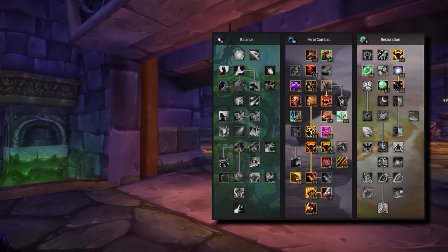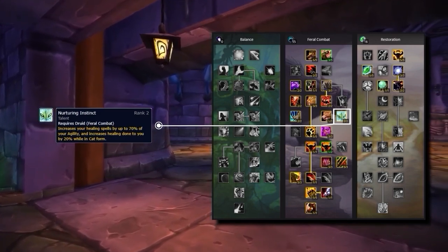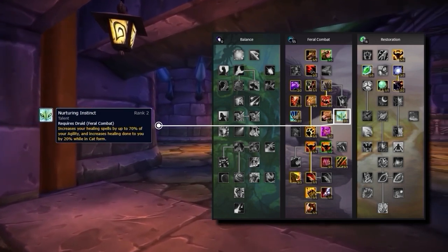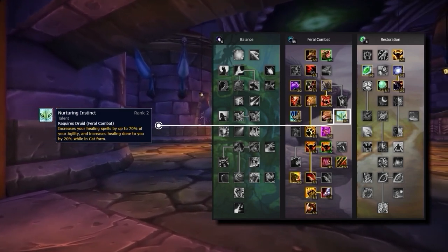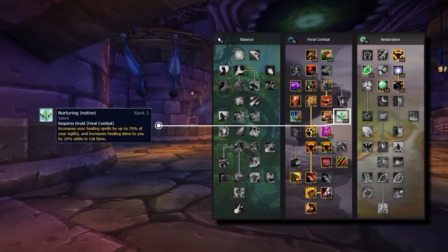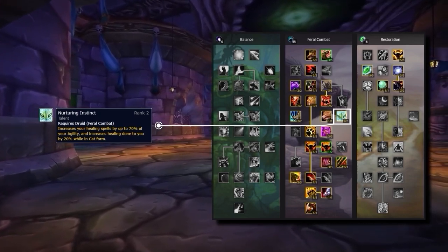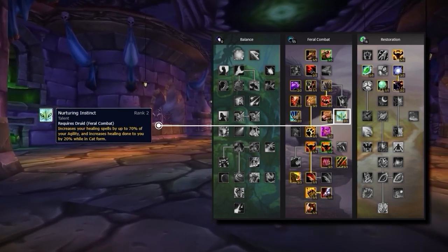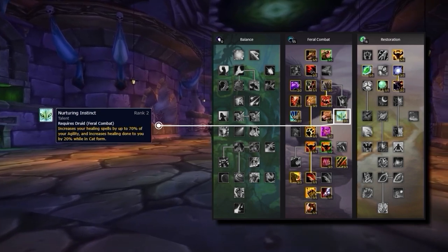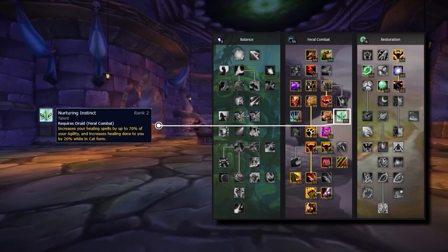Another integral talent is nurturing instinct. As ferals we aim for melee combat stats such as agility and attack power, but this talent buffs the effectiveness of healing spells by 70% of our agility. It's this one single talent that opens up the hybrid playstyle of feral, providing us with the competitive healing output we're known for. On top of that, nurturing instinct also buffs all healing you receive by 20% when inside cat form, which makes you a lot more durable inside of arena.